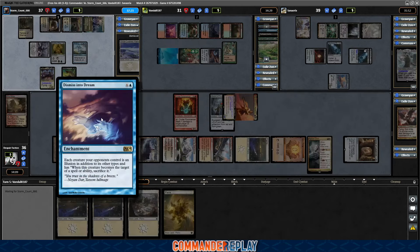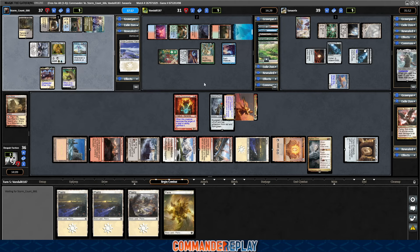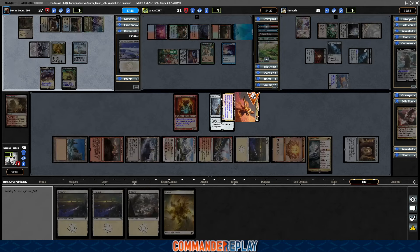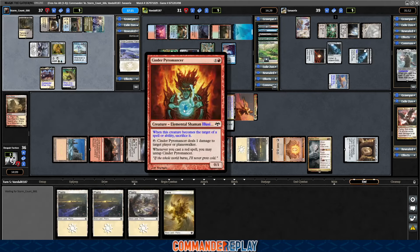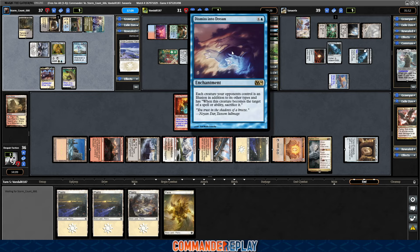Dismissing to Dream — each creature your opponents control is an illusion in addition to its other types, and has: whenever this creature becomes a target of a spell or ability, sacrifice it. What? If we can find one of these that targets creatures, that essentially is Deathtouch. But I also assume there's a reason they're playing this, so they'll probably be trying to mess around with that also.